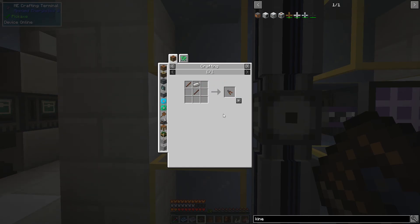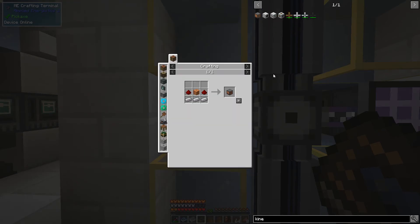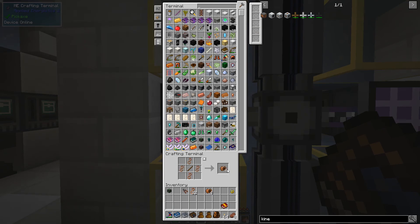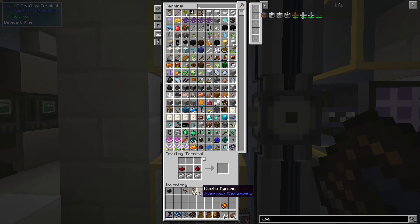Now for shears from Immersive Engineering — let's make some of those. I like this mod because it's kind of retro-futuristic, like steampunk. Let's make a bunch of coils — it makes four coils per craft. So let's do that twice, shift-click, and then go ahead and make the kinetic dynamo. Cool, this is going great. Now let's take a look at how the windmill works.